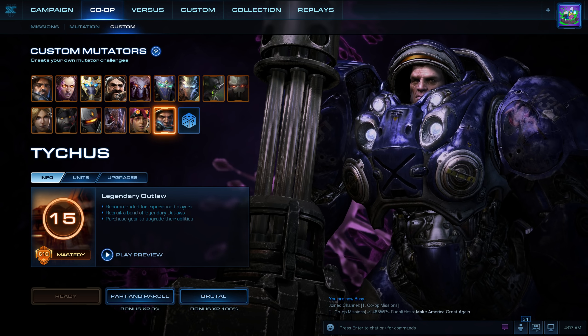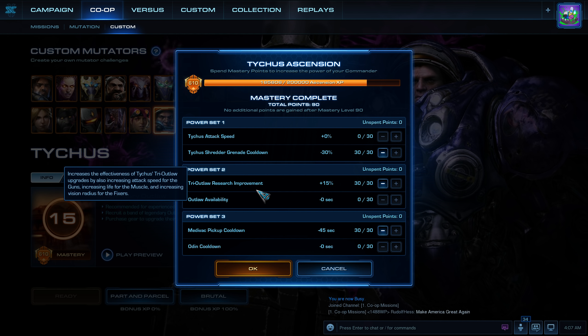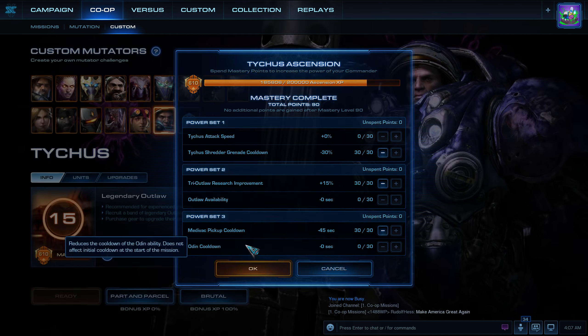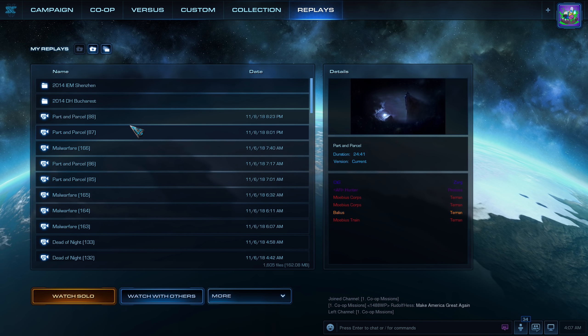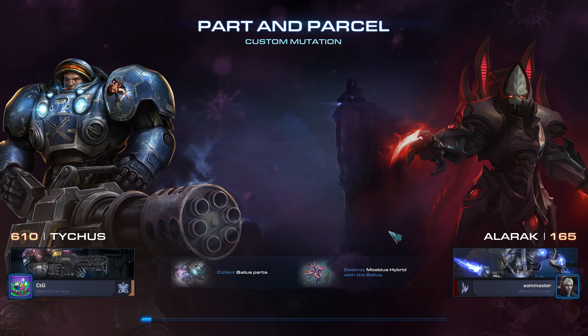I am playing this time as Tychus. My masteries are Tychus' Frederick Grenade Cooldown, Troy Outlaw Research Improvement, and Medivac Pickup Cooldown. Let's go into the replay and select this one. My ally, our master, played as Alaraq.